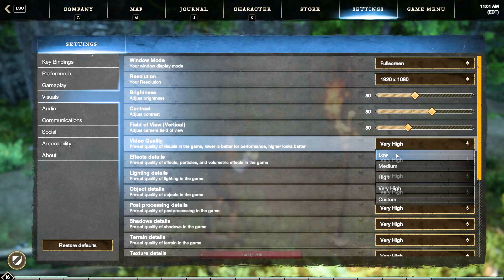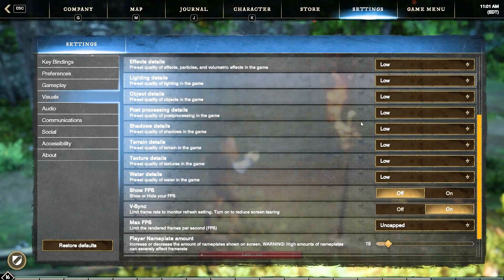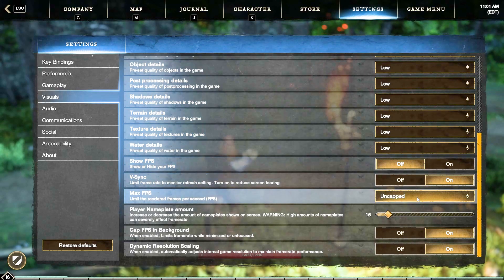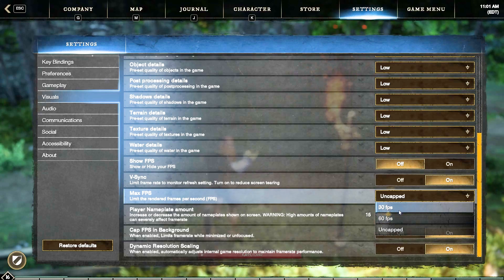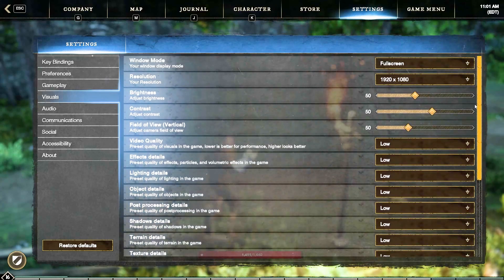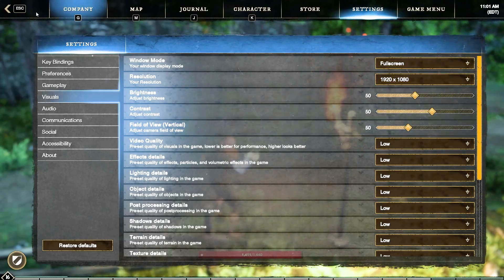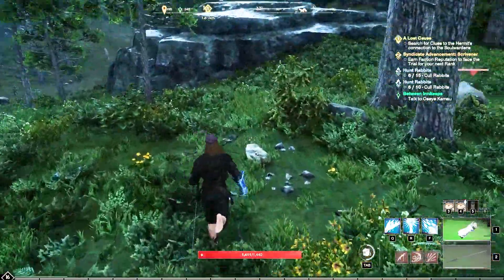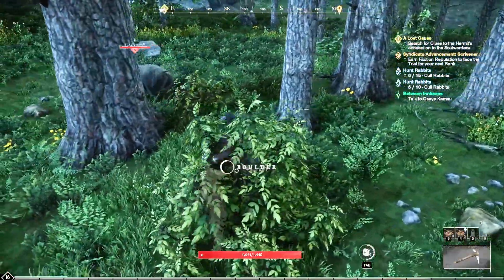We're going to go over another way after this, so this isn't the only way, but changing it to Low will help. When you change it to Low, it's going to take a moment and it may need to restart sometimes, depending on your computer. Once you change the first one to Low, everything else is going to be on Low. Then we can also go to Max FPS — I would cap it and try 60 FPS first, and if it's still not running very well, change it to 30 FPS, but 60 is where I would start. When the game was coming out, they did lower their minimum requirements, so a lot more people are able to run it. Of course it will take away from your visuals, but you may not even notice that big of a difference.